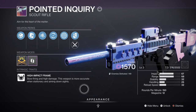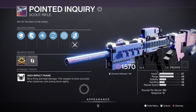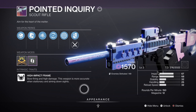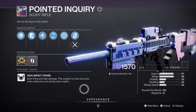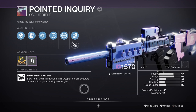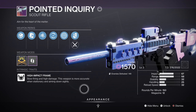For secondary, we have the Pointed Inquiry Scout Rifle with Genesis and Adaptive Munitions — a great option when breaking shields and needing that extra range for GM-level damage. 150 RPM scouts have received a slight buff in terms of damage output and are even more viable with their damage and crit multipliers applied. If you can get your hands on this weapon in particular, you should be good for any endgame content that requires matched element, and if you don't want to swap you can always use other weapons of the right elemental type.